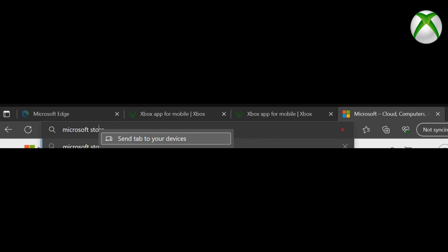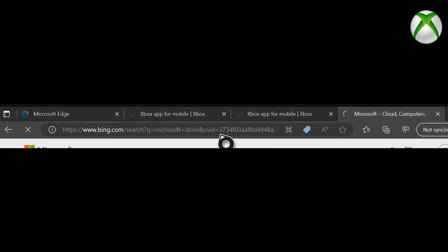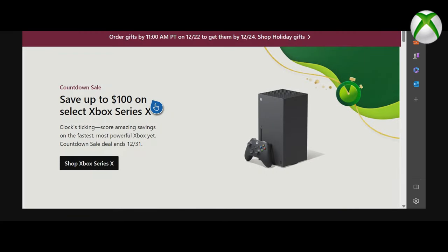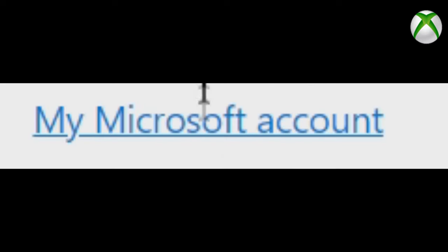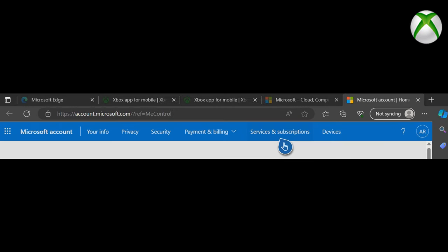Click Continue and it will take you to the Microsoft Store. Once there, click on the Microsoft icon in the top right corner. Your name and email should appear — I'm blocking them for security. Go to My Microsoft Account, sign into your Xbox account, then navigate to Services and Subscriptions at the top, which is next to Payment and Billing and Devices.